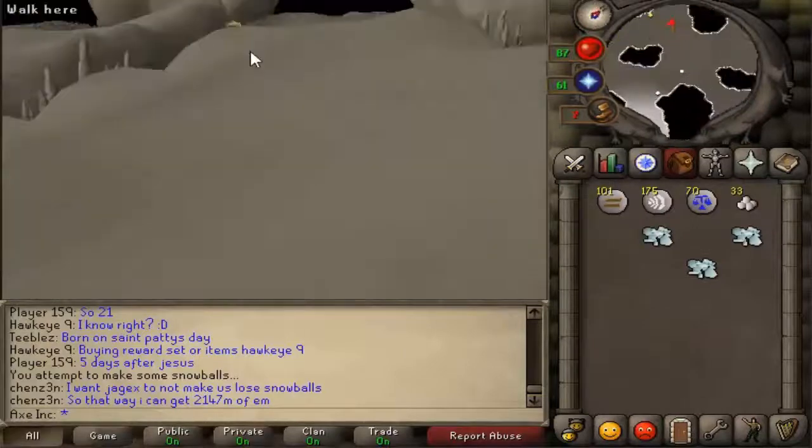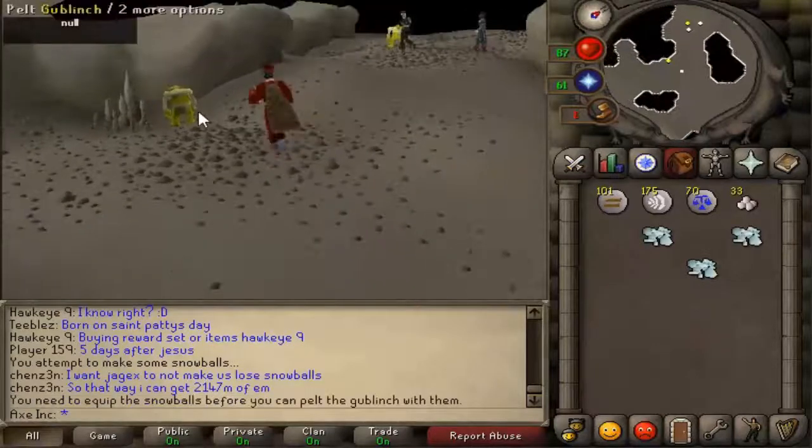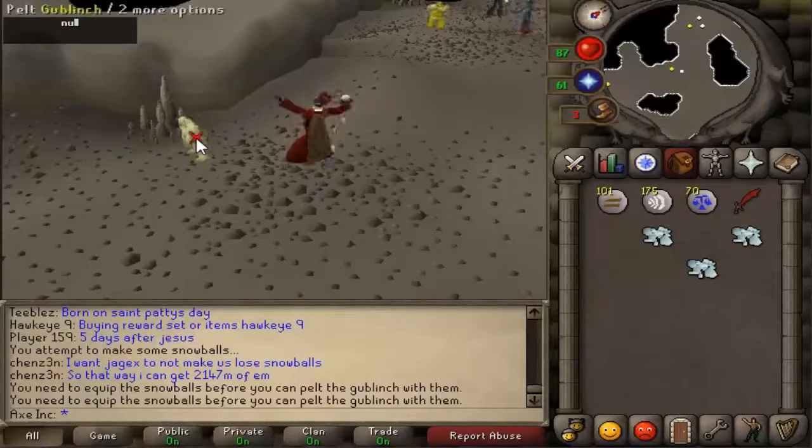And you will see the goblins — I don't know what that is — and you will need 3 snowballs to hit them, and then it will turn to the shard thingy.